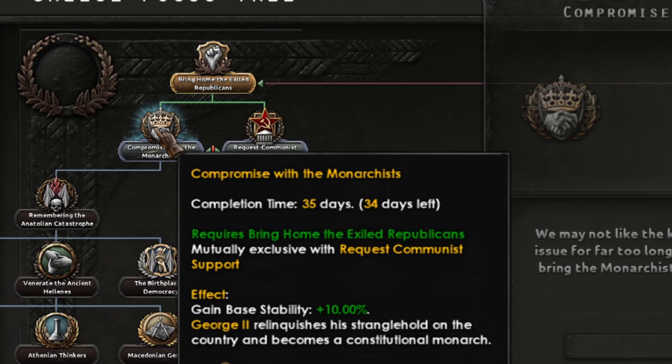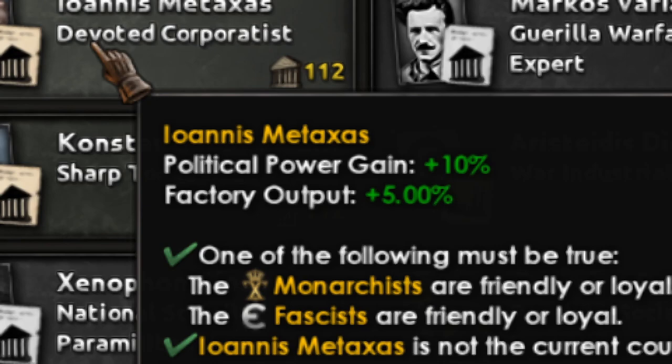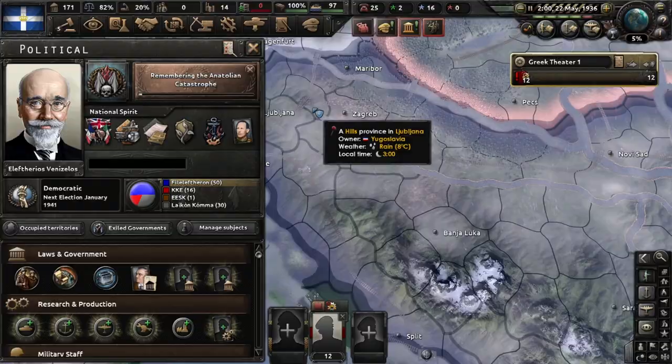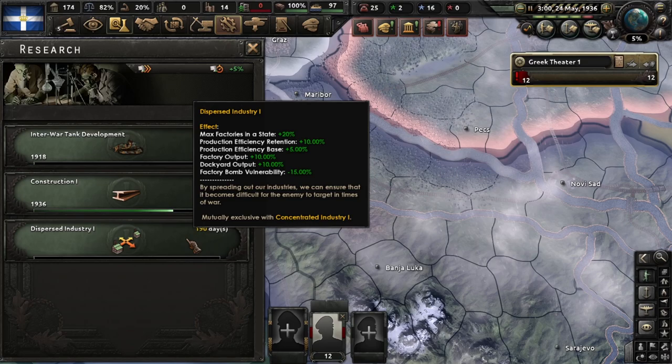Now take the left side of the focus tree. This way you will go fascist; if you go the other way you will go communist. Now this focus — remember the Anatolian — and you get political power plus 10 and factory output plus 5, very nice. We got the rifles and now go for the medium tanks early prototype.